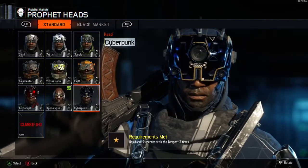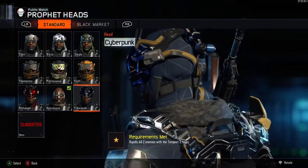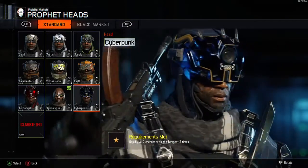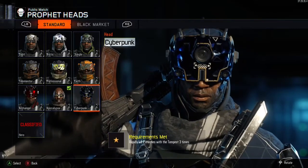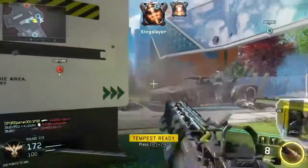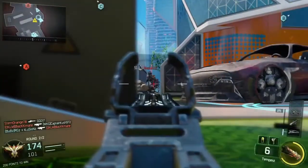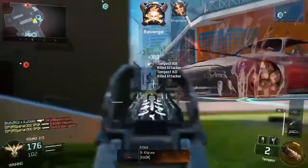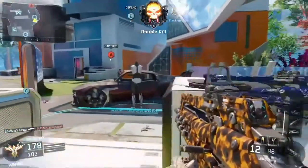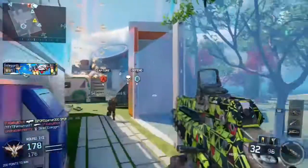That was Prophet's cyberpunk body unlocked. To open up the cyberpunk helmet — which is really cool — you need two rapid kills with the Tempest three times. This isn't that hard, it is quite easy. I'm going to show you how to get those two rapid kills. Once it's activated, choose a position where you know enemies will be coming from. Nuketown is so easy for this — they run down the sides, you blast away. I got a triple kill there and it's that easy.